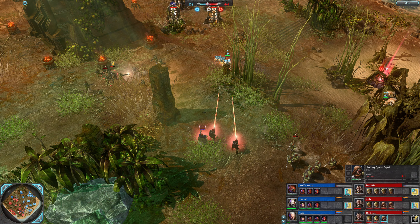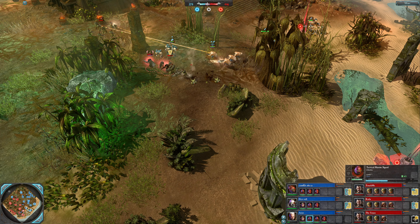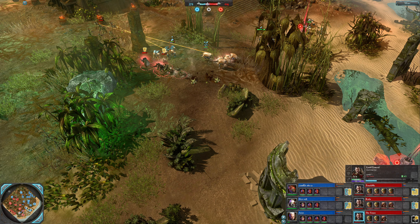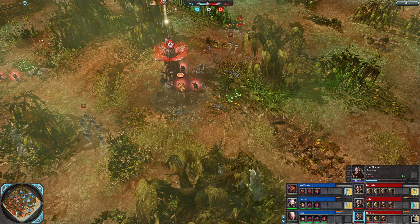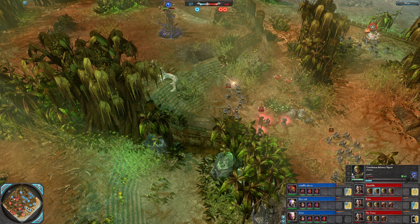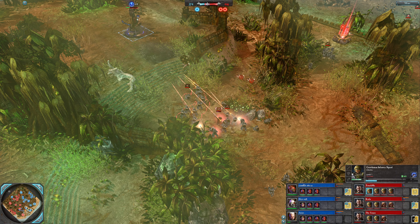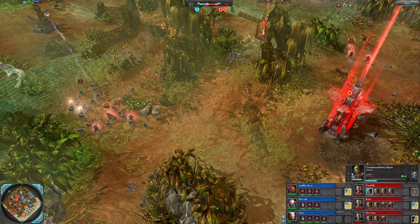Good pressure from Arise going straight for the artillery spotters, taking one out. Tenso can't stand against this, but they've got a quick chimera on the way — giving up some tier one presence to get that chimera going in tier two, which should be good for them because Arise hasn't started tier two yet. That's a contested power point they're getting on.